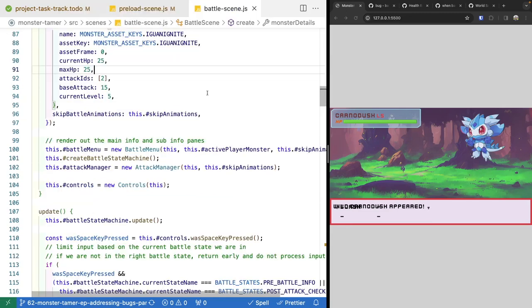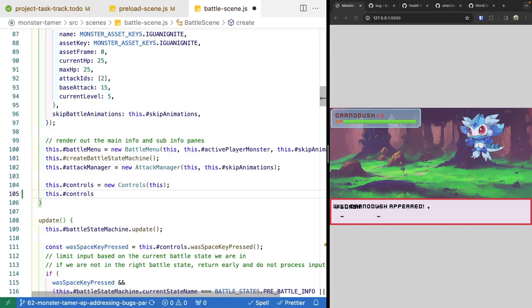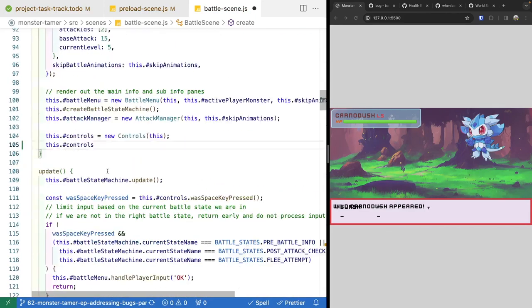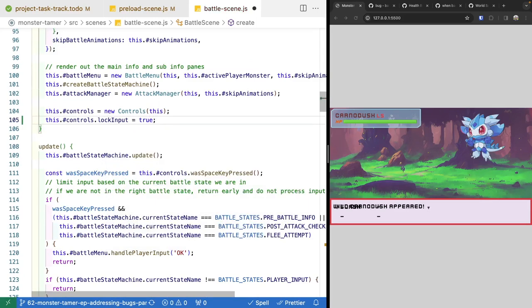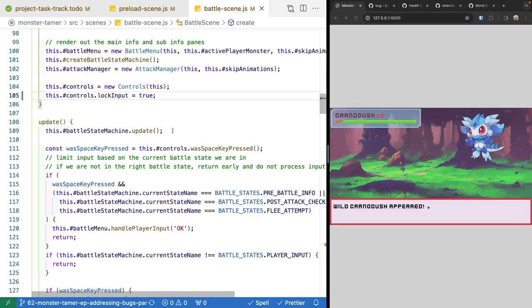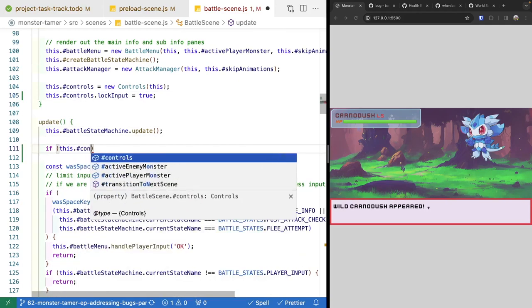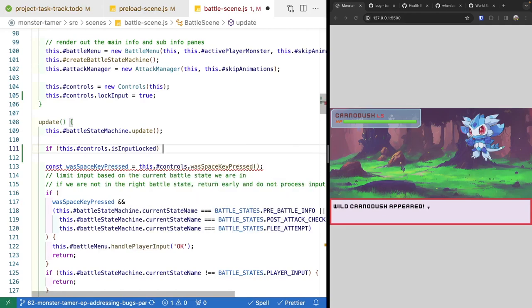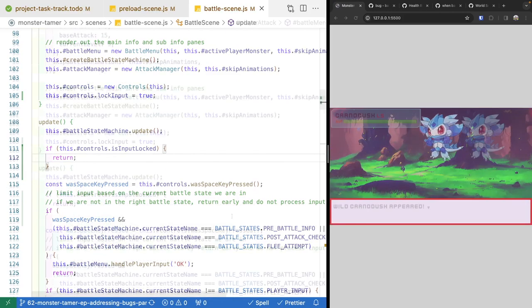To fix the input bug, let's jump over to our battle scene. What we're going to do is lock our input right after we create our controls instance. In our create method at the very bottom, right after we create our controls, we're going to do controls.lockInput and set this to true. This will update our controls class to block all inputs. Then in our update method, we add a simple if statement — if controls.isInputLocked is true, we return early and won't handle any player input.